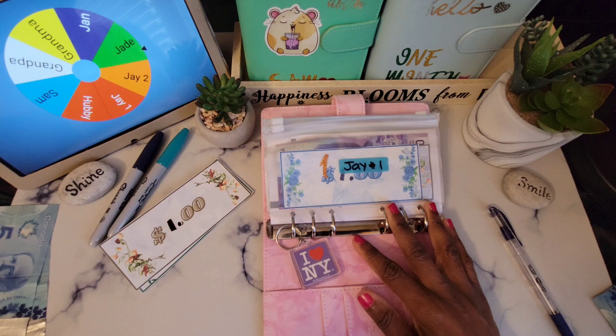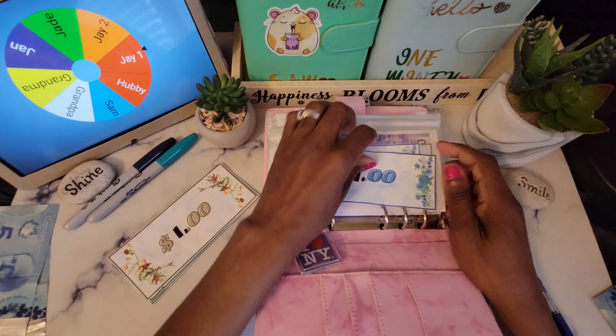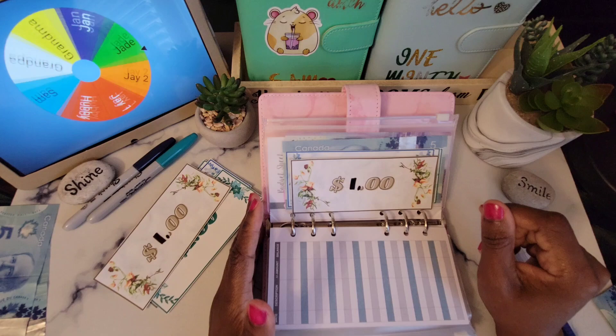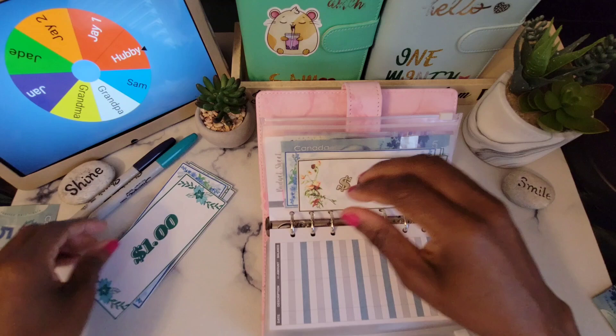First up is Jade — she's getting one dollar. Jade is starting us off. Let's see who will be second. Okay, second is J1, which is good because I don't think he got any the last time. Third is Hobby — so we're doing good because at least everybody is getting one so far. The fourth person would be Grandpa. And number five is Hobby again, so Hobby gets another dollar.